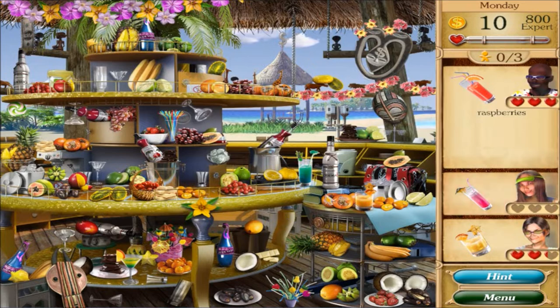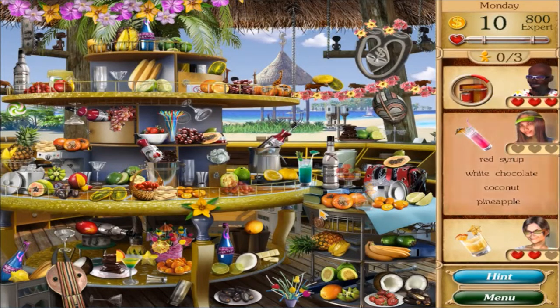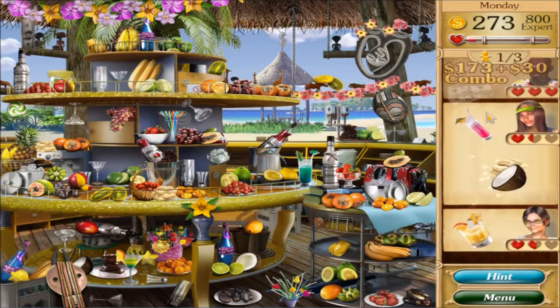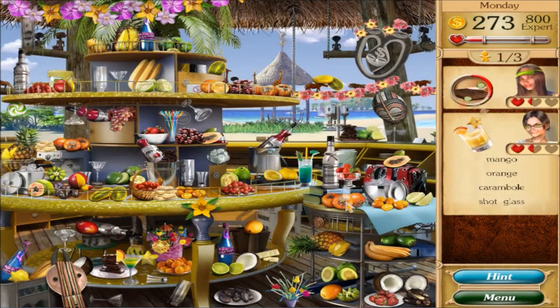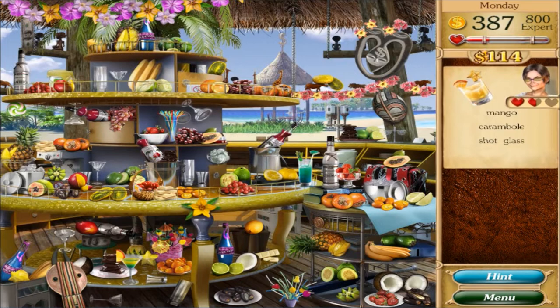Looking for raspberries... red syrup right there, white chocolate, coconut, pineapple. Just barely making it. Cut that mango orange - is that a mango orange? Shot glass, shot glass right there.